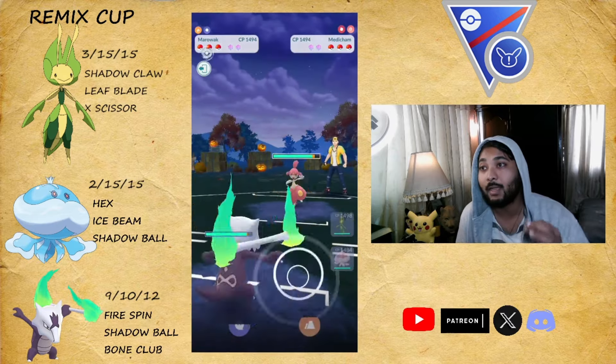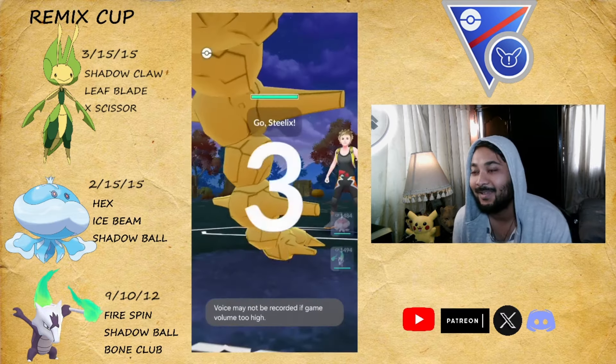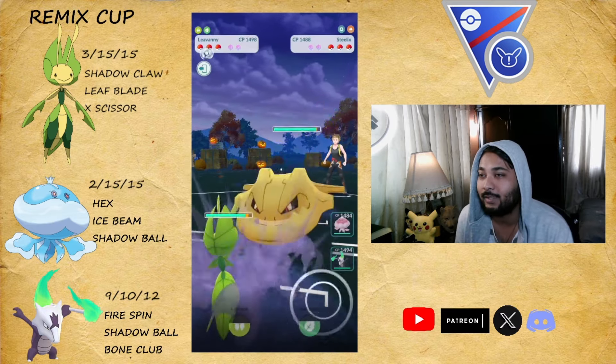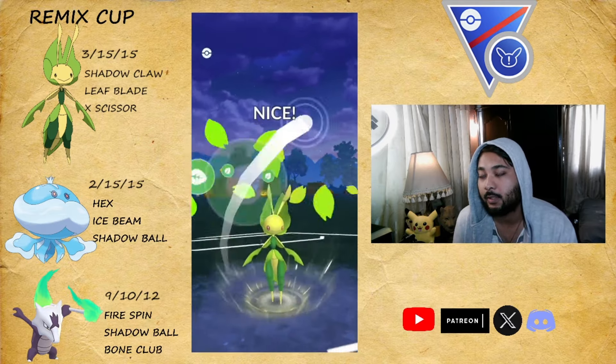Moving on to another battle — it's Altaria, which is a problem for this team. I bring in Marowak and they misclick. We move on to another battle — it's going to be Golurk and Steelix.